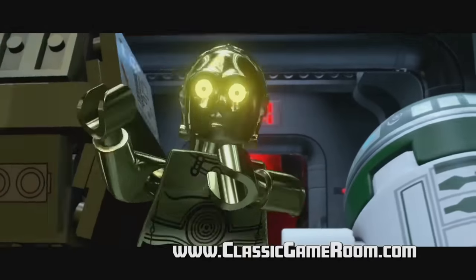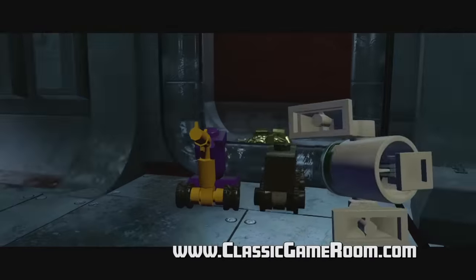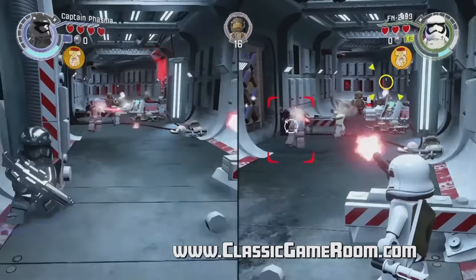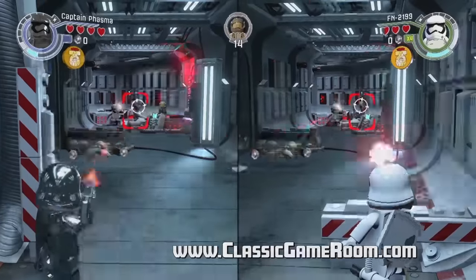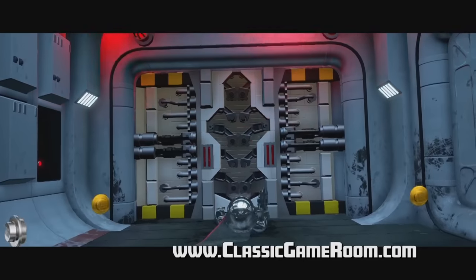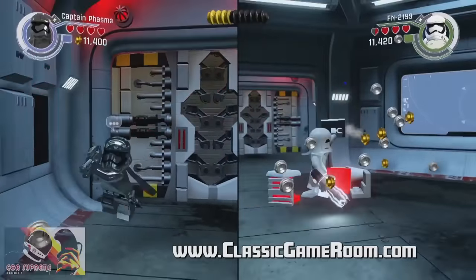You'll need Admiral Ackbar, or a character like that, to dive into the pools of water. You need the Jedi to do certain things, Commanders to do certain things, and obviously droids to do a lot of the other stuff. It's fun, it's cheerful, it's likable — and this is a great example of if it ain't broke, don't fix it.